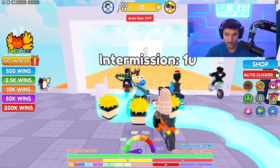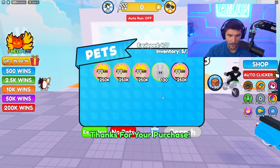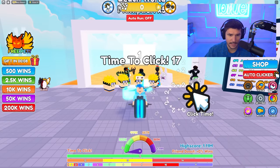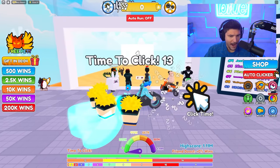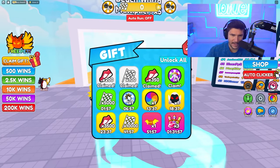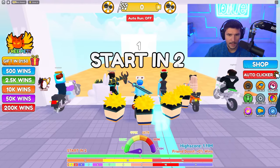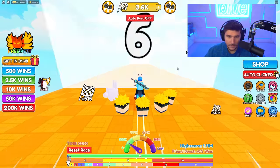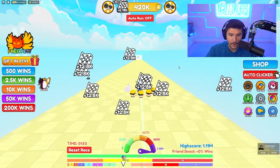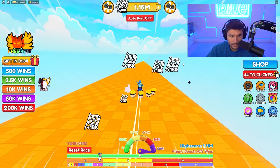Let's get another Nardo — we have eight seconds, why not? Another Nardo right there. Intermission time to click — we have 19 seconds to click to get our speed up. It's not going up that high because it's already so high from all my pet multis and the acceleration boost from Tron. We grab our boost gift, another spin wheel, another acceleration boost, and we're ready to start racing. Three, two, one — go!